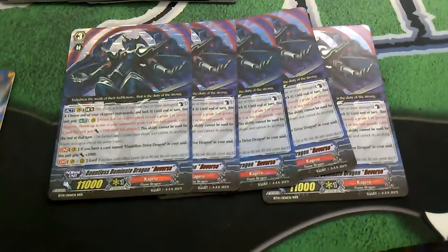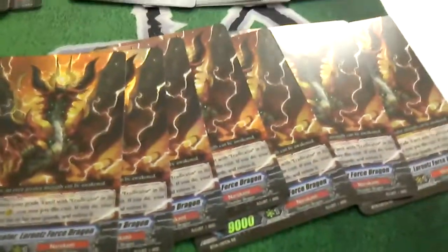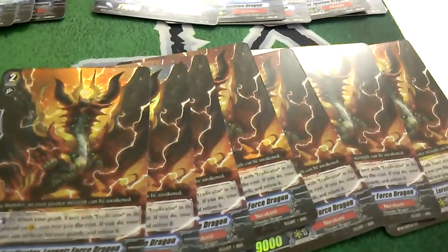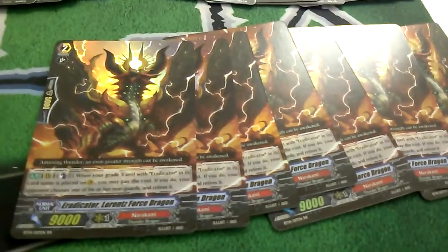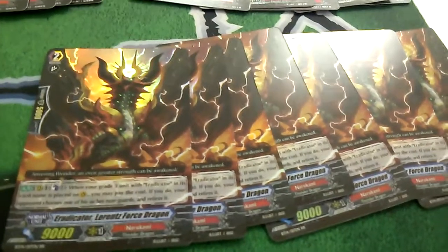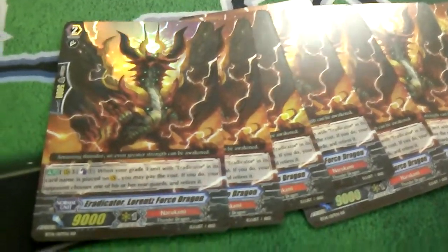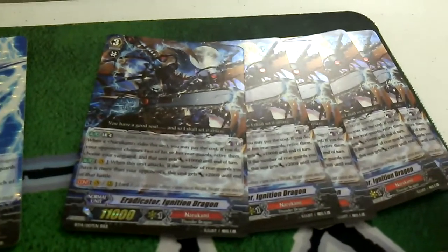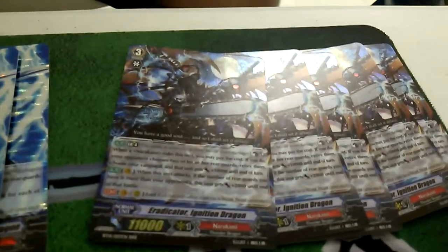I got five copies of Dominant Dragon Reverse — this is a really cool boss monster I hope to see people play. I got seven copies of Lorenz Force Dragon. I like this card a lot — I'm not a big Narukami player, but I like the pressure that it involves. I got five copies of Ignition Dragon, the new Narukami boss monster. Pretty cool card.